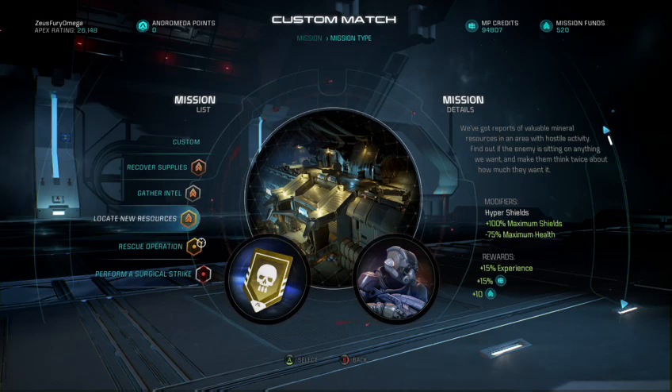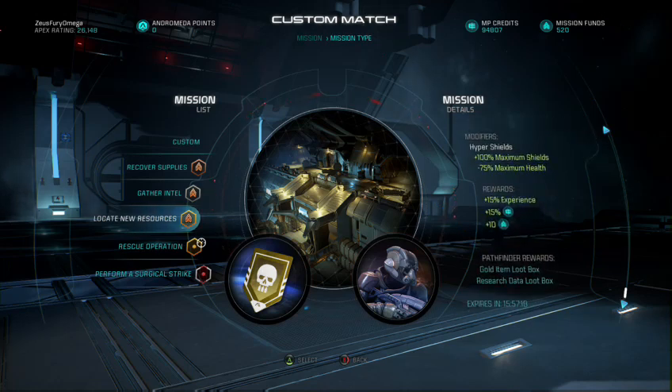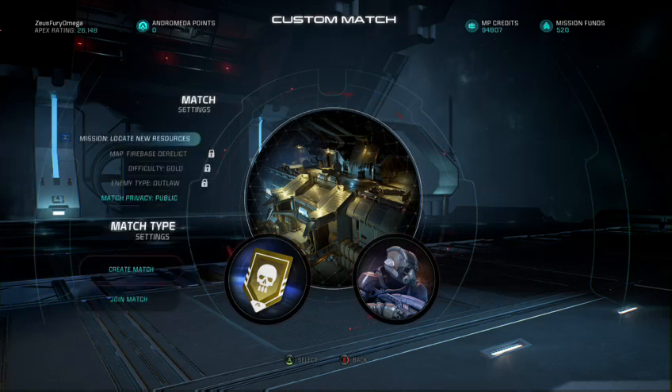Modifiers for this gold mission: hyper shields — 100% maximum shields but negative 75% maximum health — so everybody gets converted into a glass cannon. At least we got some decent rewards: plus 15% extra experience, credits, 10 mission funds, and that sweet gold tier item and research data loot boxes for our Pathfinder rewards.